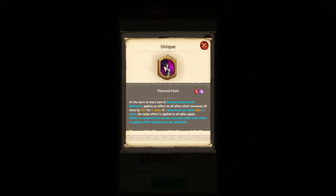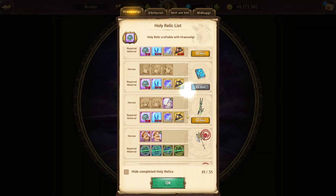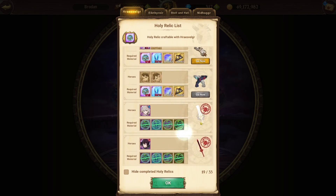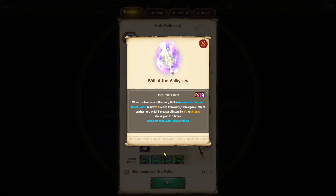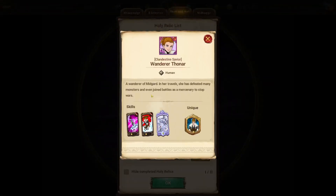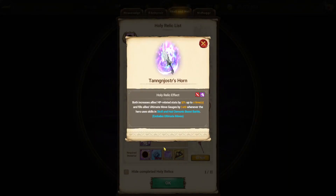Yorm's increases all stats by 30%. And then you look at Migelda - it's like removes one debuff and increases all stats by 8%, up to 40%. So when I was looking at Thonar's, I was like, okay, Thonar's passive is only attack related stats, and then this is only HP related stats. It doesn't sound quite as good as the other ones.